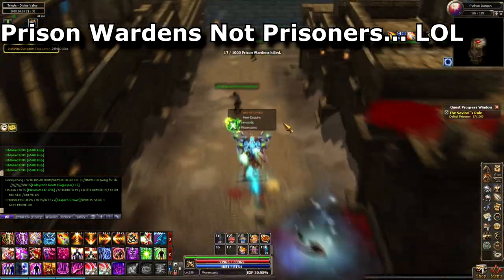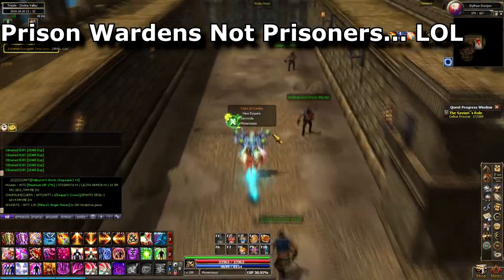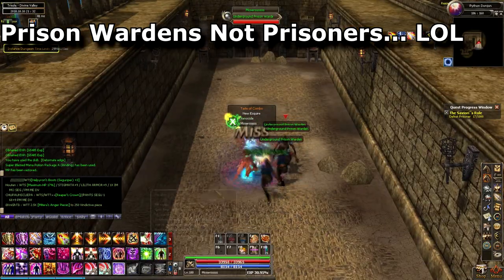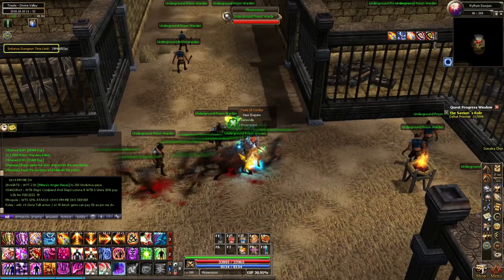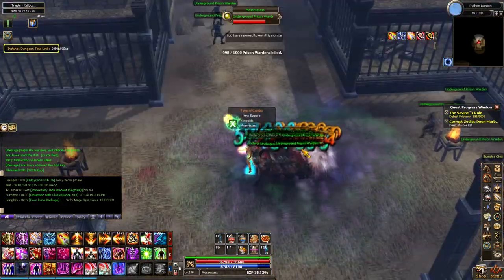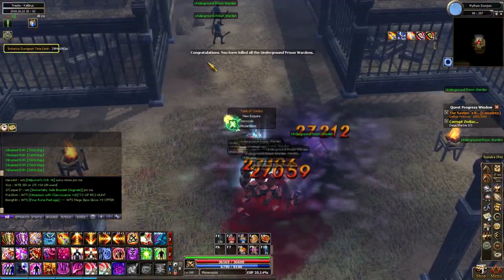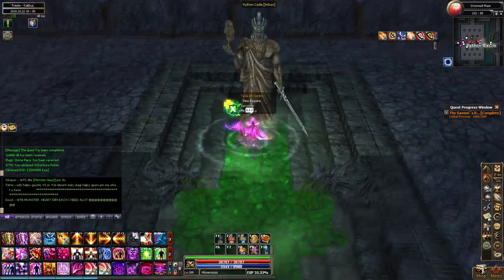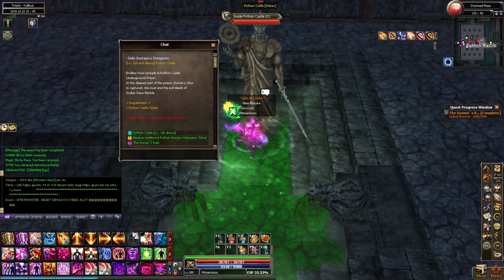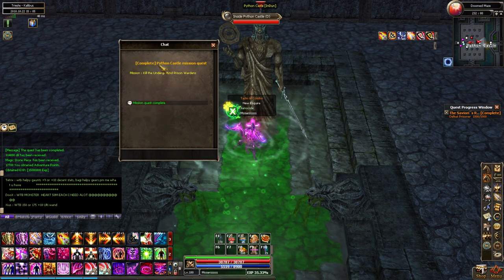You will not be able to kill all 1,000 prisoners in your first run, so you'll have to do multiple runs. If you have camouflages, you can expedite that because you can do multiple dungeon runs a day, but it doesn't take very long in general. You just need enough runs to reach 1,000 prisoner kills, then head back to the dungeon entrance and turn in your quest.